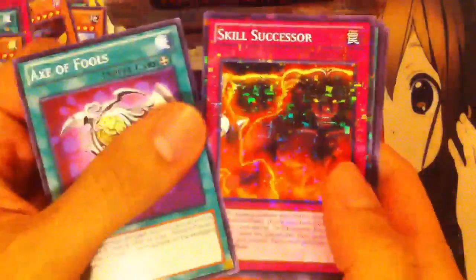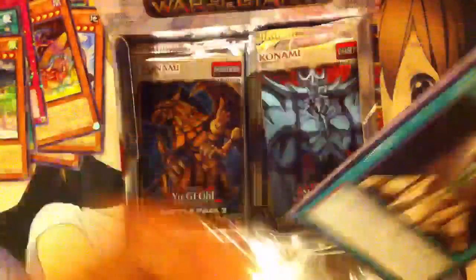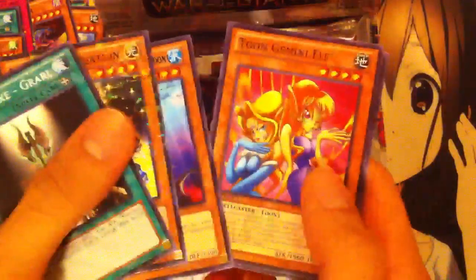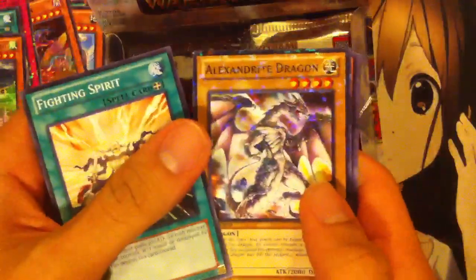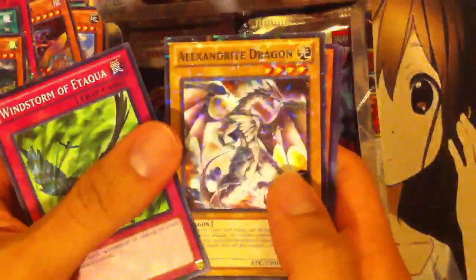So far I'm pretty happy with this box. We have a Skill Successor, a Full Force Strike, Death's Mosquito, and a Photon Sanctuary. I definitely recommend getting a few of these battle packs — they're pretty sweet for only $2, can't go wrong. A Hyper Ancient Shark and a Herald of Creation, Toon Gemini Elf, and a Dragon Ice. Fighting Spirit, Alexandrite Dragon, Mosaic Manticore, Mirage Dragon, and Embodiment of Apophis. Windstorm, Alexandrite Dragon, Beast King Barbaros, Zombrea the Dark, and a Plague Spreader Zombie.